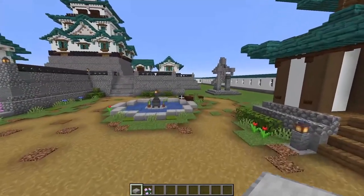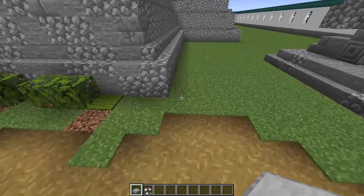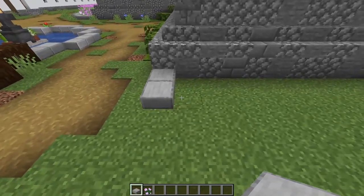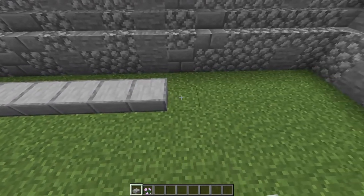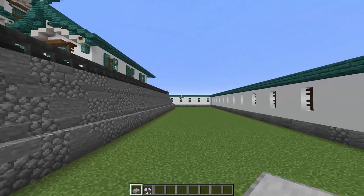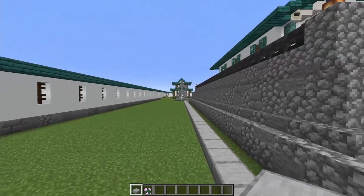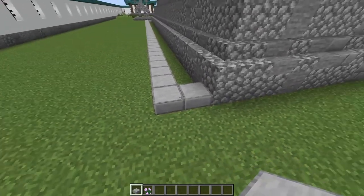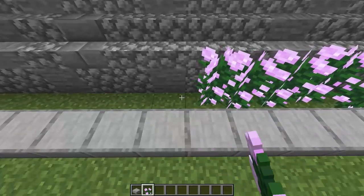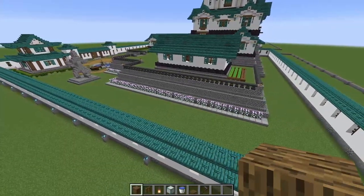Now we're going to come over to this corner — the same one where we counted out toward the statue and toward our pond. We're going to put two smooth stone slabs there, pointing toward our statue, then run these all along the edge of our wall, leaving a one-block gap of grass, and keep going until we get right to the back wall. When you reach the statue end, put a slab connecting to that corner, then fill in all of this area in between with tall flowers. When you're done, you should be looking like that.